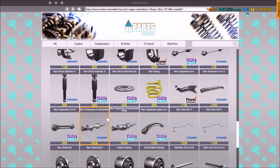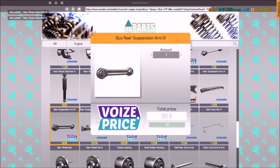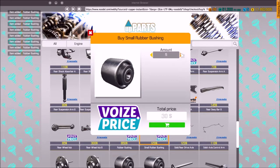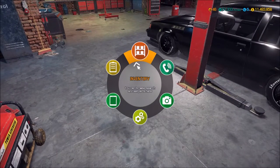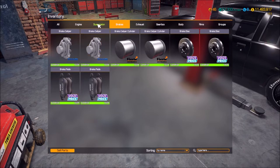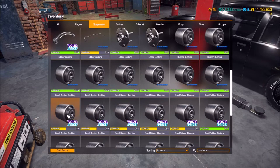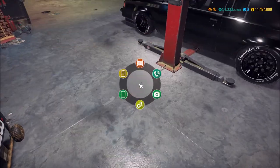I need at least some suspension arms — eight of each of those. What was I doing? Brakes — looks like I'm good there. Suspension is all good. I need to get a sway bar — it is sway bar B, that's fine.